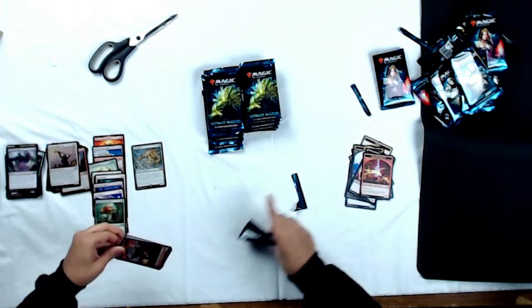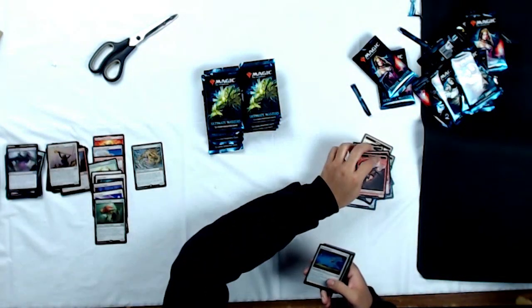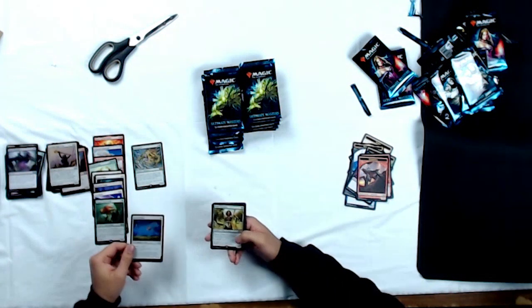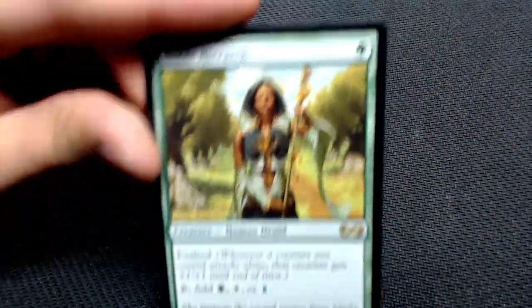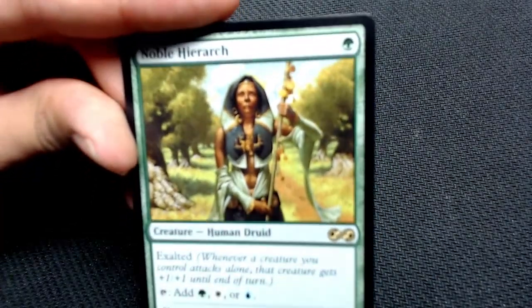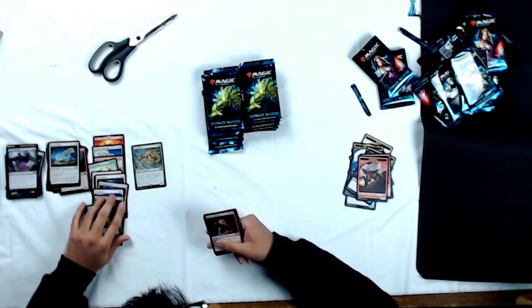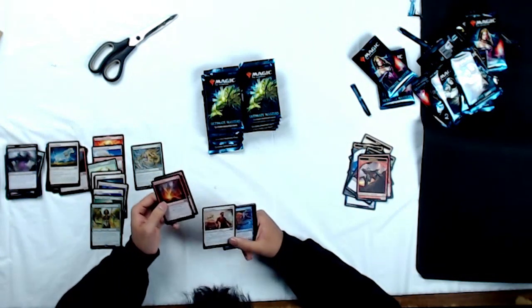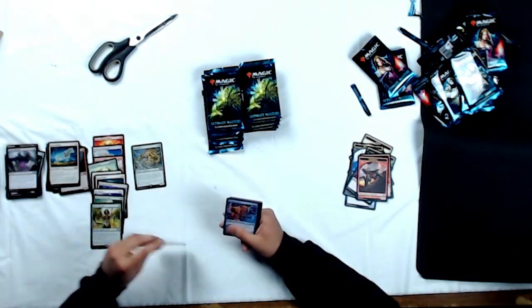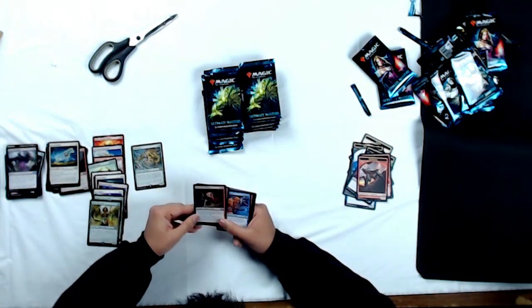Let's rip open that next pack. We've got an Elemental token, a Foil Hyena Umbra, and holy crap — take a look at that. Noble Hierarch! Oprah Winfrey herself. That's an awesome card. The amount of times I've lost games in Modern just because a Noble Hierarch got there by herself — uncountable. Uncommons: Hero of Iroas, Rolling Temblor, and Murderous Redcap.